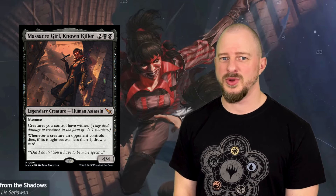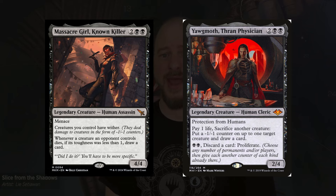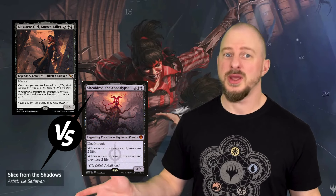The first card we'd like to highlight is the new version of Massacre Girl. She turns your little attackers into creatures with Wither, so you're going to distribute minus-1/minus-1 counters on your opponent's creatures. Should a creature your opponent controls die, and if it has less toughness than one, you get to draw a card. Card draw is king in Magic the Gathering. You can even combine this new version of Massacre Girl in Commander with Yorgmuth, Thran Physician, because he has the ability to sacrifice stuff and distribute minus-1/minus-1 counters on creatures. Should a creature die from one of these counters, you get to draw cards — double card draw. The only downside is that in Standard it's a 4-drop, and Sheildred is also a 4-drop, so there might be some competition at that spot.